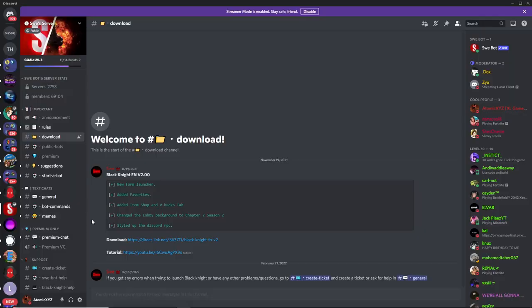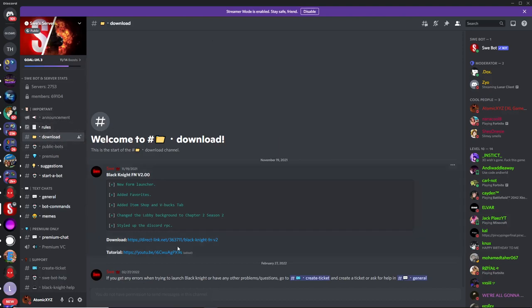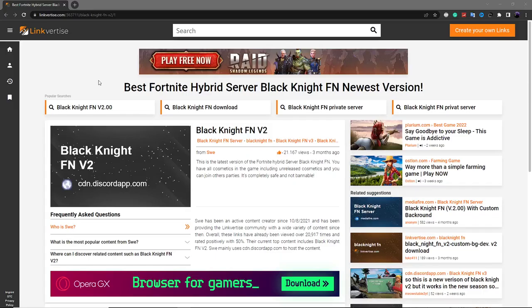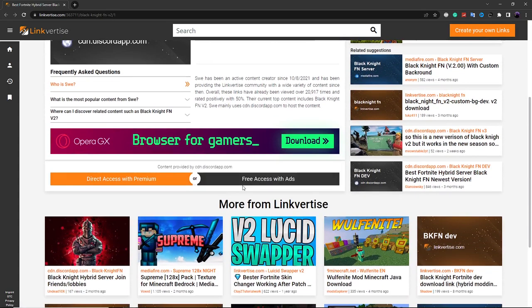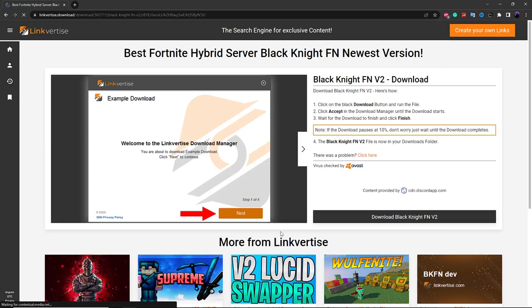To get this private server, just join the Sway server — I'll have the link in the description. Go down to the download channel and click on the download button. This will take you to a Linkvertise page. If you don't know how to get through a Linkvertise page, just go down a little bit, click on 'Free Access with Ads', and complete the two steps to get to the download page.